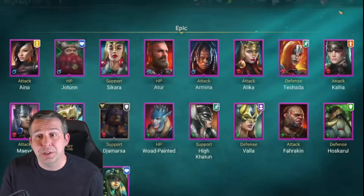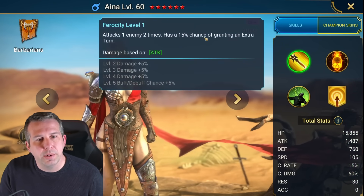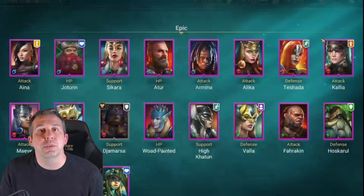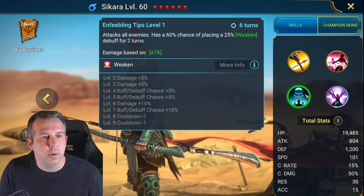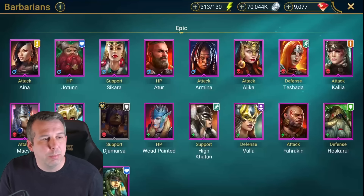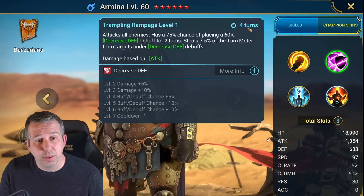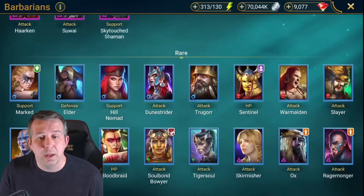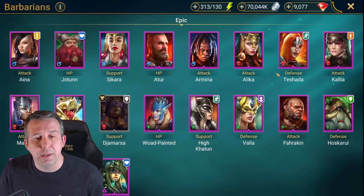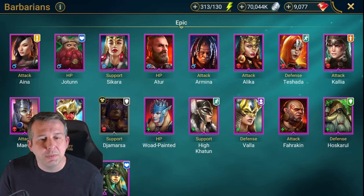Barbarians - Aina: got decreased defense and weaken, actually a hard hitter for clan boss but wonky for unkillable teams because of a random chance to get an extra turn. Joten: no thanks. Takara: loves a book, hits kind of hard but probably not worth the book investment. Eighth: useless. Amina: she's got a decent drop defense on a three turn but kind of a poor investment, I'd rather book War Maiden from this same faction if I needed something.